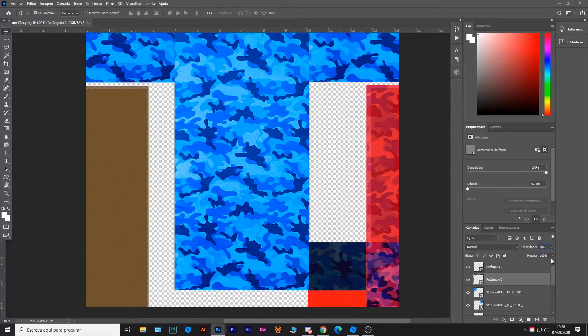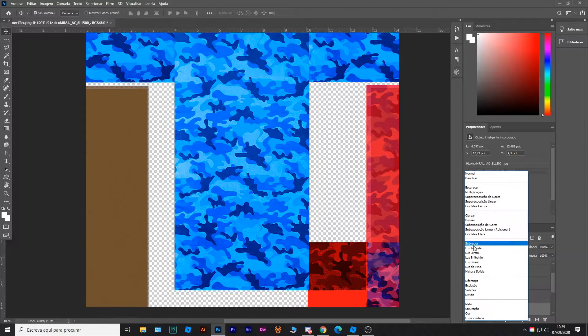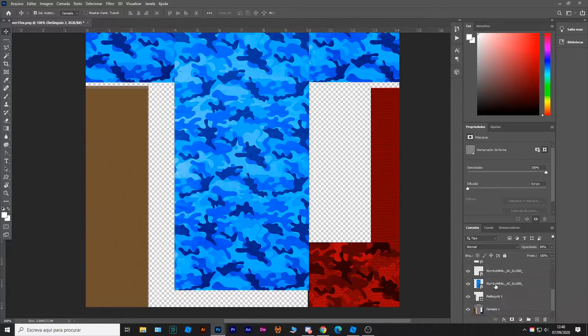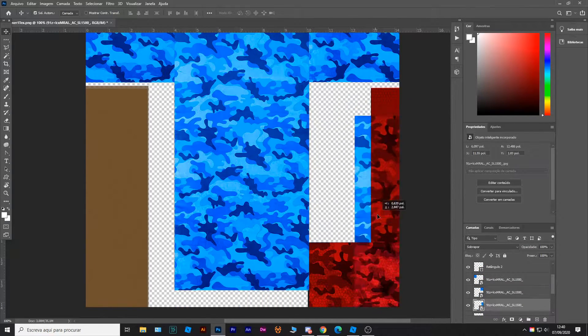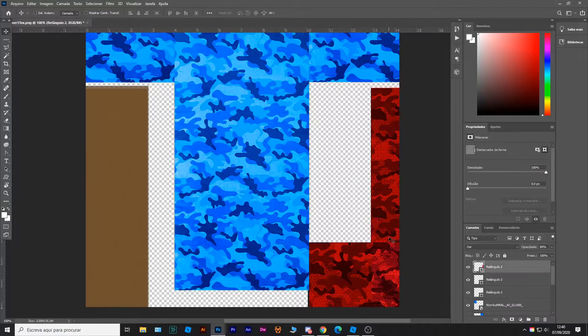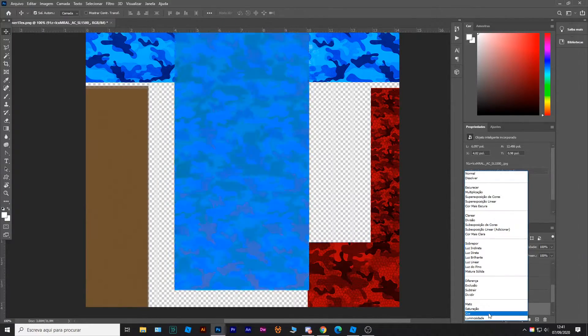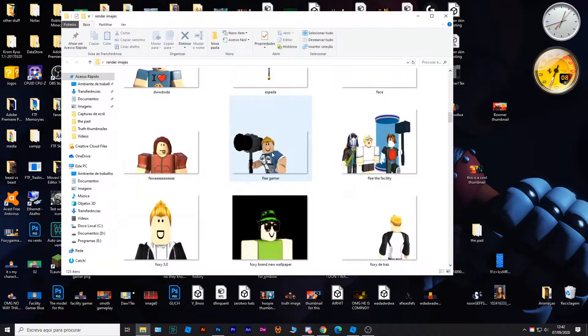I decided to do a blue camo on the metal part, and then on the other little parts of the hammer I decided to put a red camo on it because I thought it was really funny and cool having a camo. I thought it was really pretty. It turned out really great, and then I decided to change a bit of the skin.